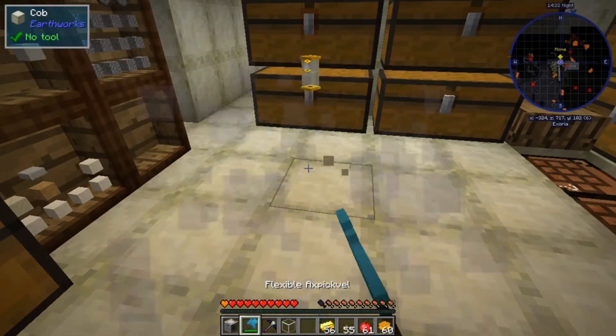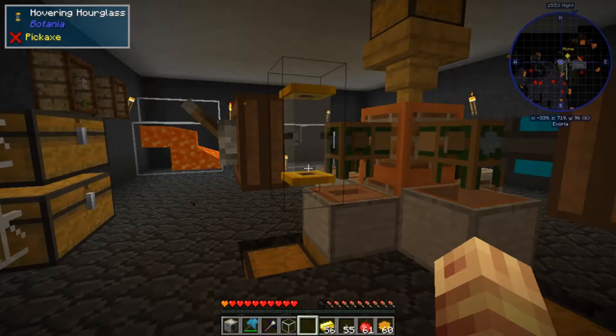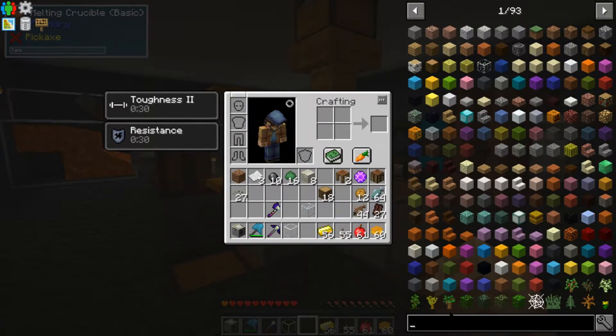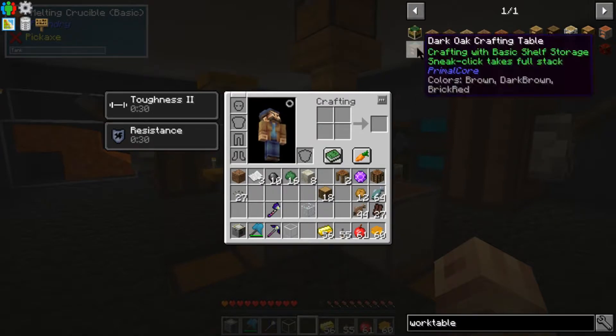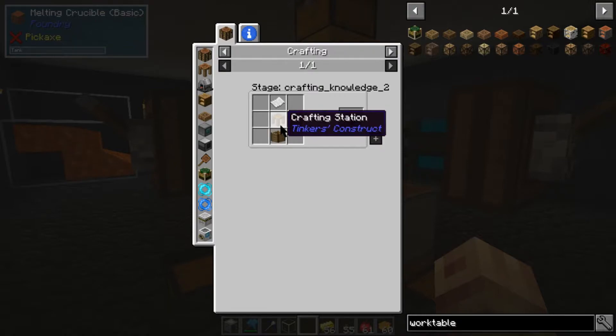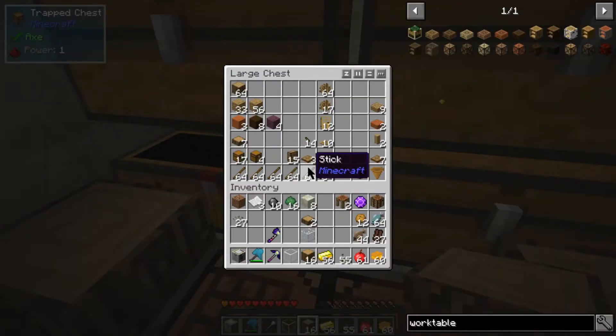Let's have a look at the work table and see what we can do with that. The work table requires a chest, a crafting station, and a piece of paper.